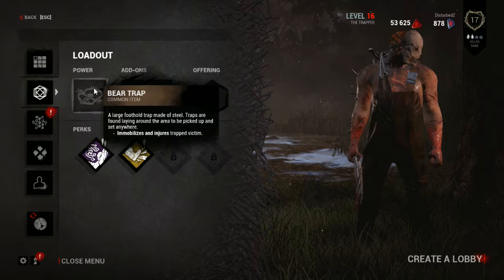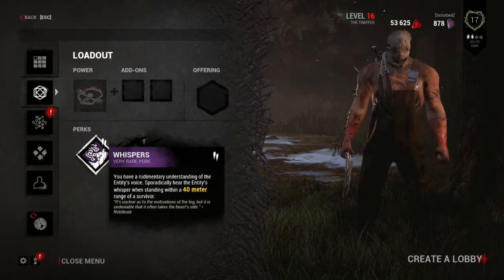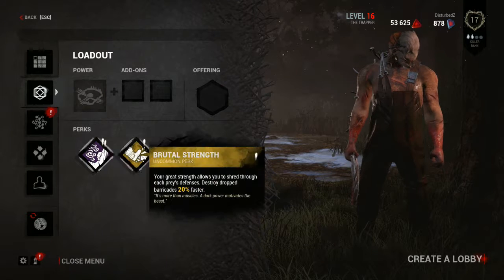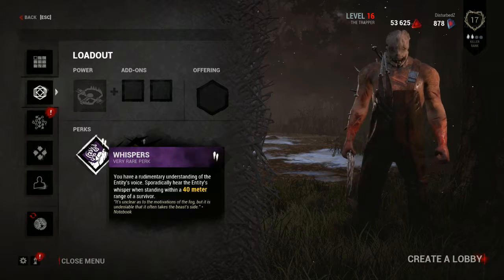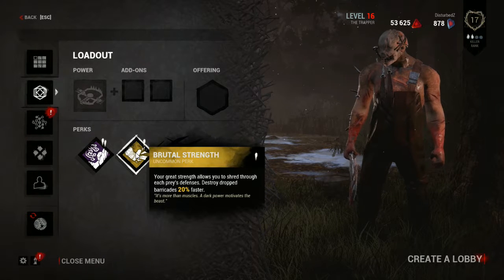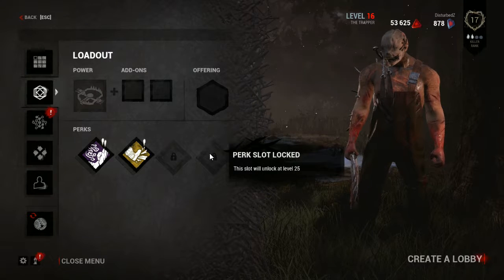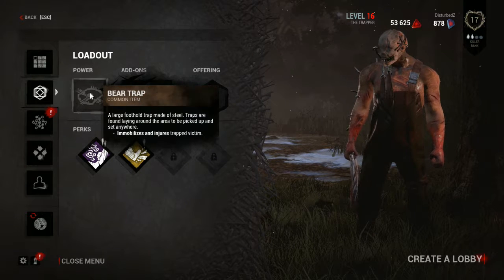Next we have a loadout screen. As you go through your levels you gain perks — you start off with one perk and go from there. As you can see I have several perks unlocked, but right now we can only use two. We have Whisper, which lets us know when there's someone in the general area, and Brutal Strength, which lets us break down barricades 20% faster. We'll gain our next perk slot at level 20 and then the next at level 25.